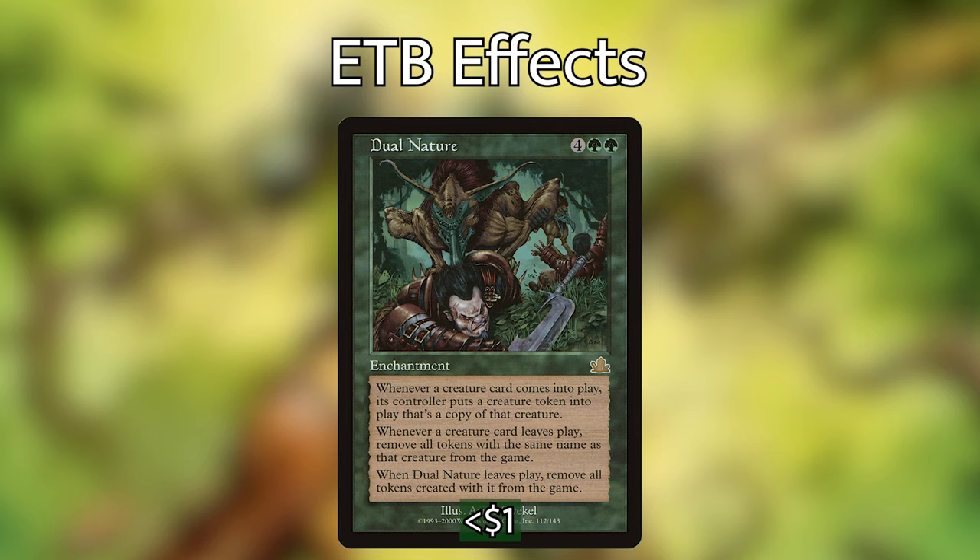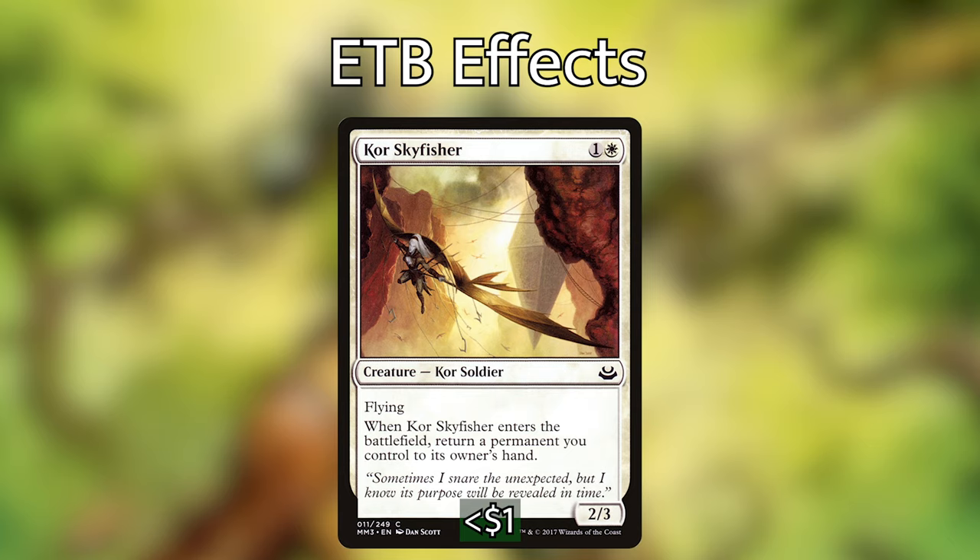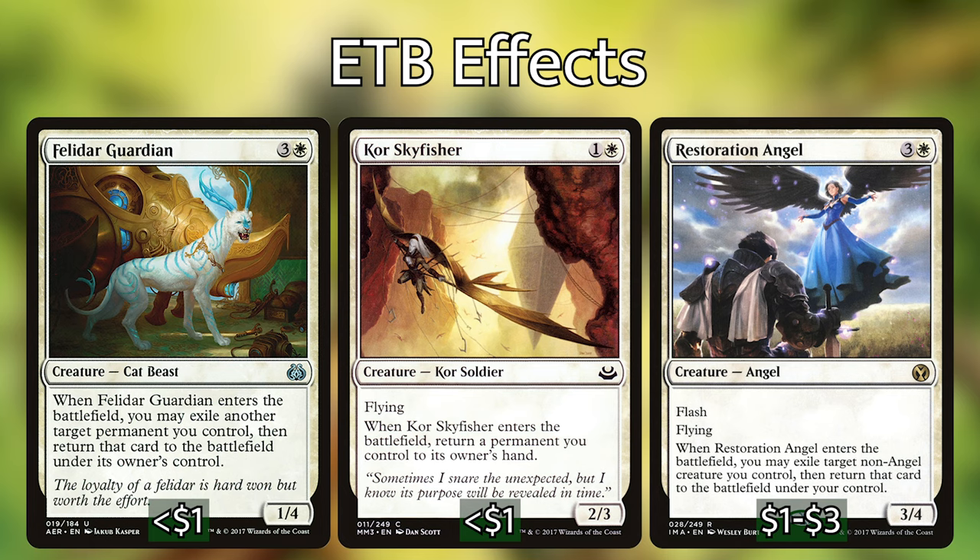Not all of the good permanents in this deck are creatures, but there are a lot of them, and putting all of our creatures down at once is going to feel really good. Dual Nature is also a good enabler for cards like Core Skyfisher. When Core Skyfisher enters, you return a permanent you control to your hand. So alongside Dual Nature, you get two of those triggers as well as two Kodama triggers. Order the triggers so that Core Skyfisher's copy bounces the original Core Skyfisher back to your hand — the token copy gets exiled, but with that Kodama trigger you can play Core Skyfisher again, rinse and repeat. You get infinite enter the battlefield triggers, continually bouncing and replaying it. The same works with Felidar Guardian and Restoration Angel, both of which will flicker a creature or permanent you control. These are all generally good cards and help with our ETB strategy even if we're not comboing with Dual Nature.